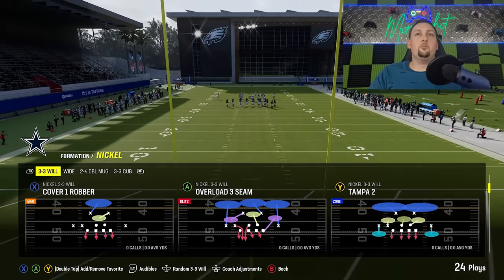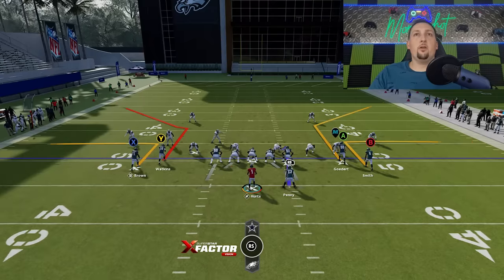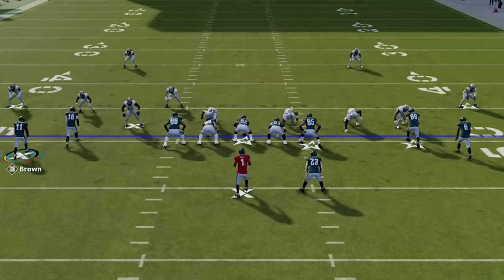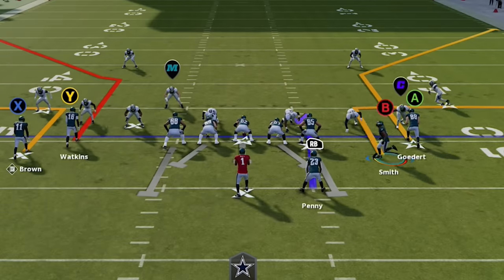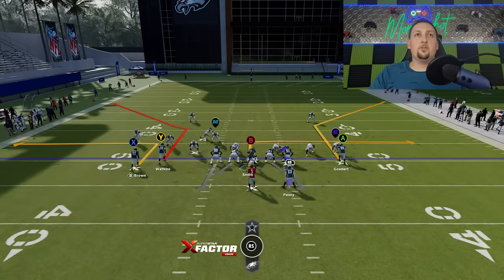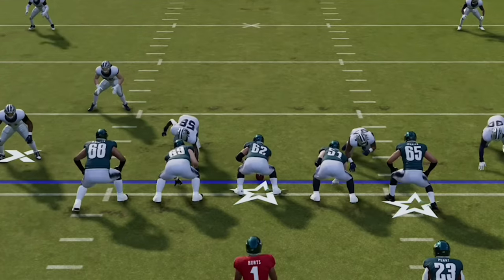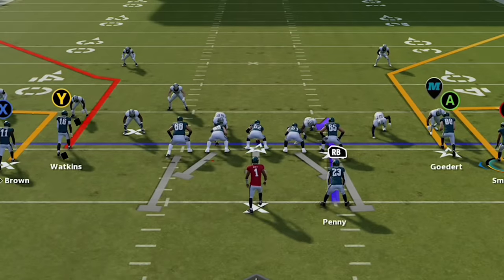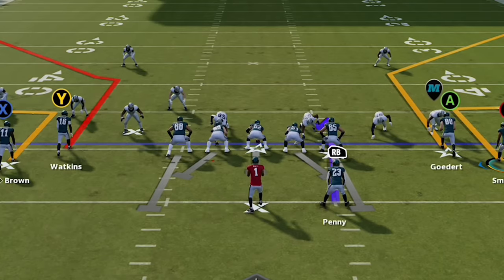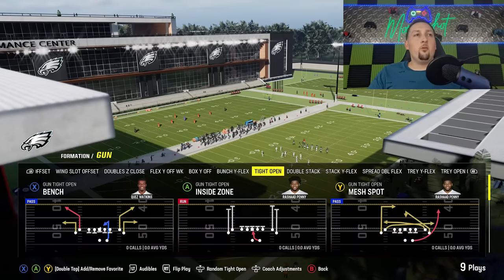Next up, cover 2 man. We have what looks like a 5-yards-off-the-line-of-scrimmage defense, indicative of both cover 2 man and zone. You can do the same motion trick — if he follows, it's man coverage. But when it comes to cover 2, this is a press-heavy defense. These cornerbacks have to press the receivers to be effective, so you're typically going to see them even closer and man aligned in front of the A and Y receivers. They're down much closer into the box because they want to get their hands on these receivers and reroute them.